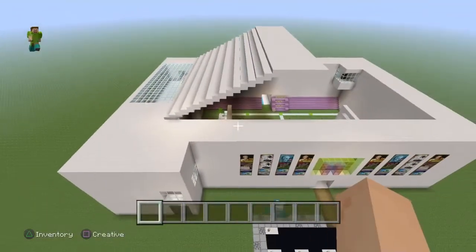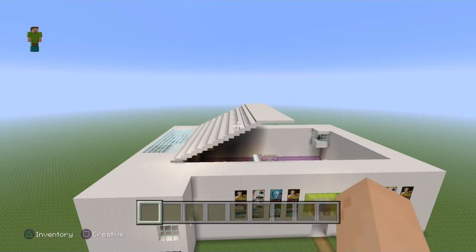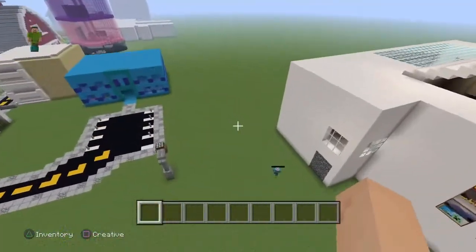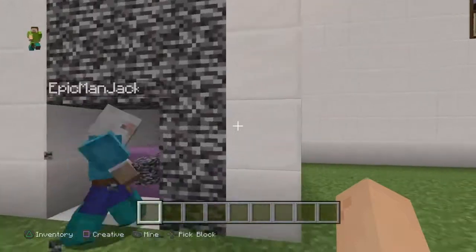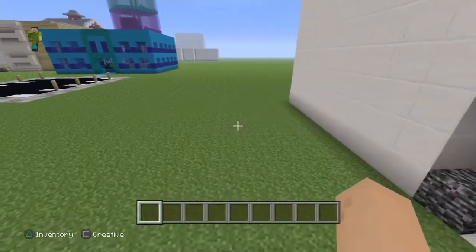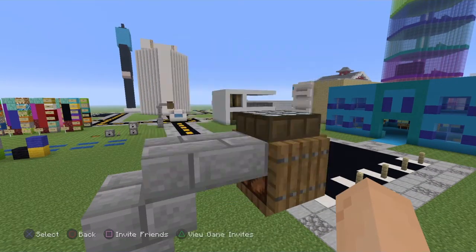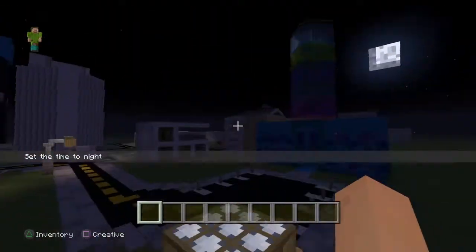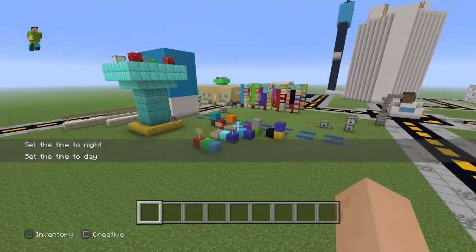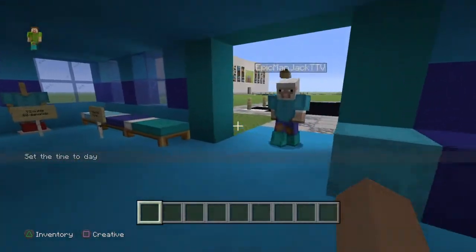That's pretty much the stadium. If I give you an outside look you can appreciate how long it took Jack to build this - he did the whole outline by himself. This part is a secret - don't snitch - these are all of the club funds. Also, Jack has daylight sensors to make the lamps come on at night.